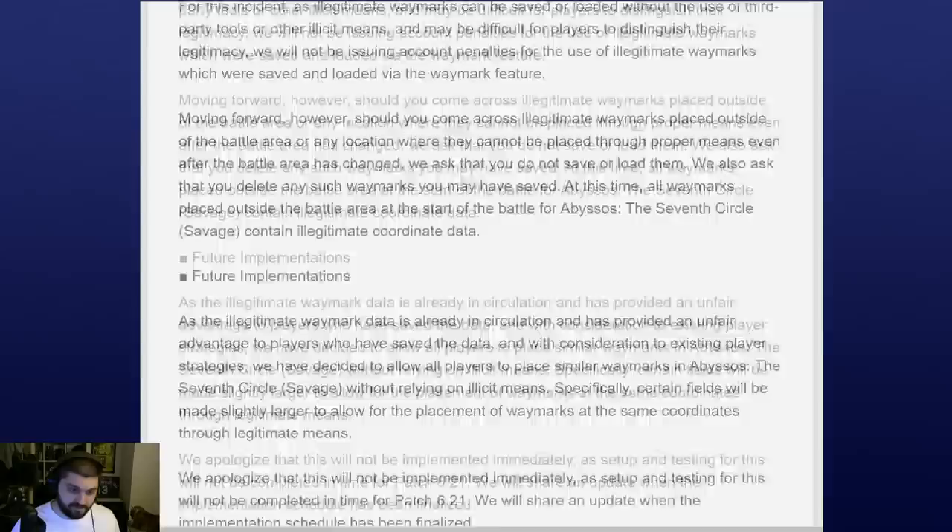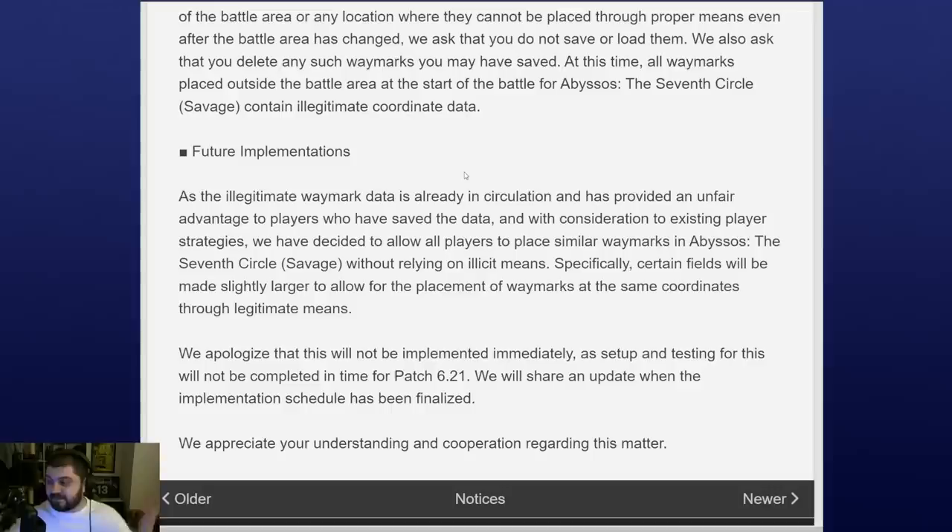So all waymarks placed outside the battle area at the start of the battle contain illegitimate coordinate data — all of them do. Now for future implementations, the downside is essentially that this is not something that's possible legitimately. The only way to achieve this is to use a third-party tool, and it sounds like something that would be incredibly useful — to be able to put any marker for any strategy in any spot before a fight begins rather than after you've cleared it, especially a couple of weeks into the tier.